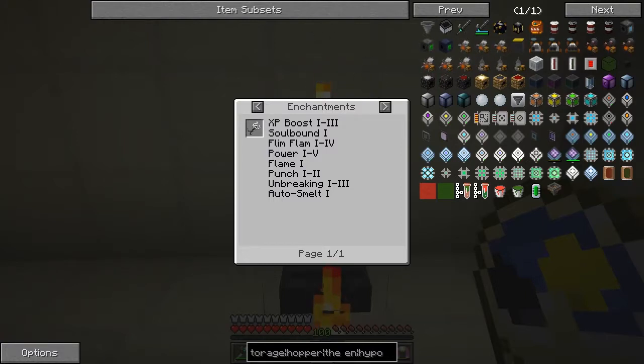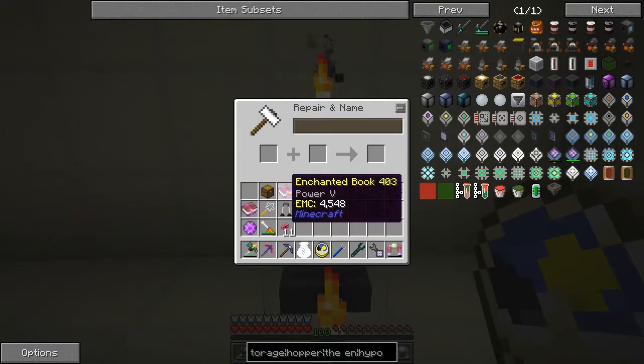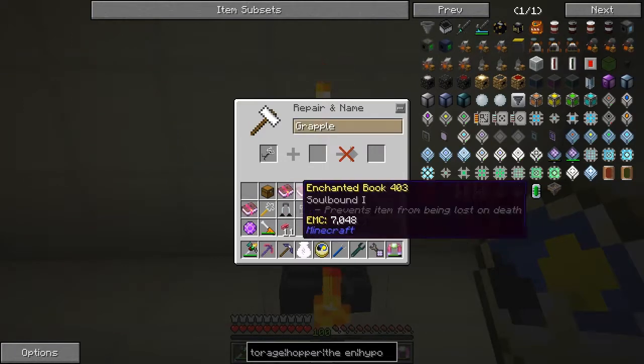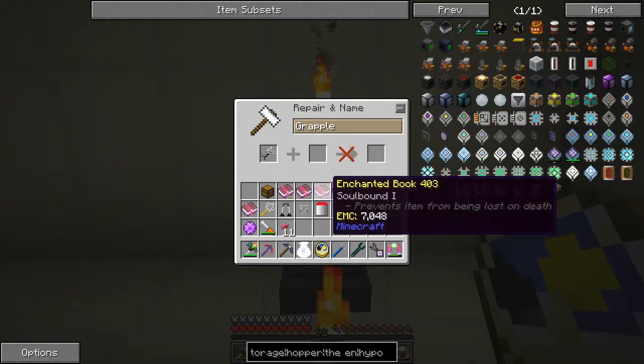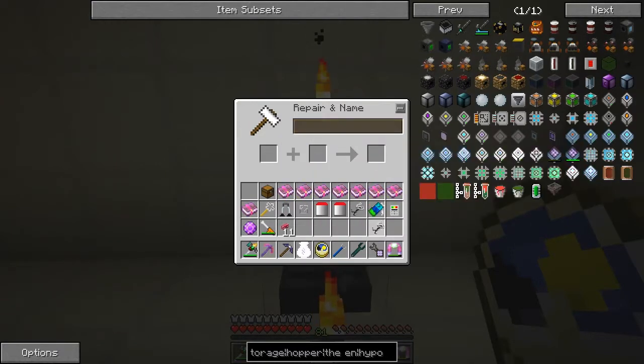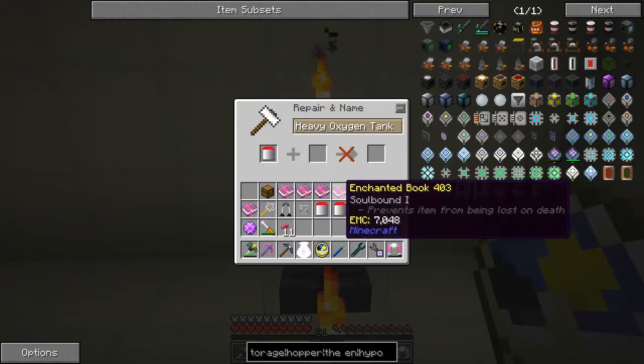Unbreaking is obvious but we don't need unbreaking, and auto smelt too. Soulbound and Power are the obvious ones — I reckon you can throw it further with Power, and Soulbound will keep it connected to you. It doesn't have Infinity actually. So let's enchant it — put Power on it, cost of eight — so now it's powerful. The other one obviously worth doing is putting Soulbound on it.